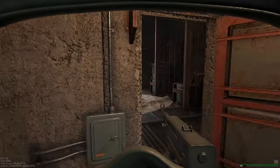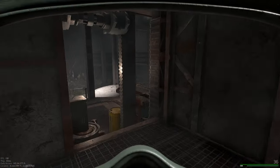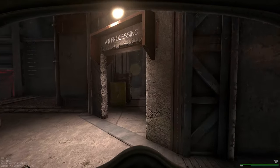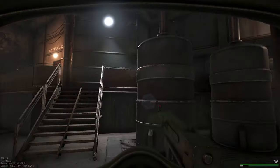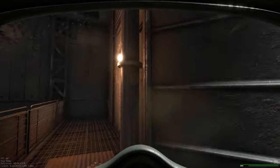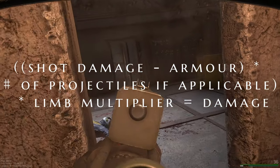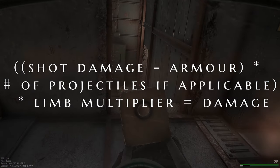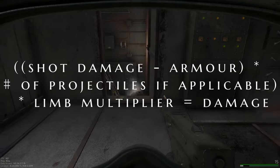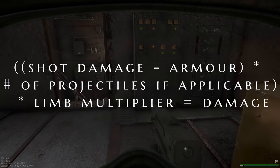In today's video, I wanted to explain how the armor in Marauders works. It is pretty basic at the moment with a simple formula, and the armor class being a straight up damage mitigation number. The formula goes as follows: shot damage minus the armor value, times the amount of projectiles if applicable to shotguns, times limb multiplier, equals damage.